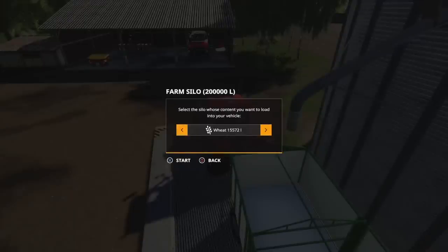These are modded silos, and you do start with stuff in as you can see. Because we've got grapes on here, they just have the ability to store white and red grapes as well, if you want to store white and red grapes. There are two of these at 200,000 litres each.